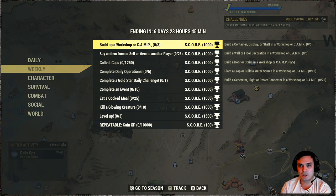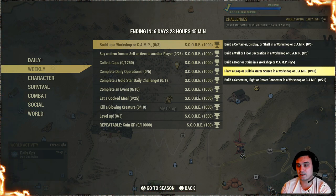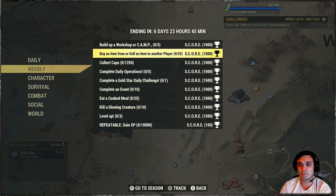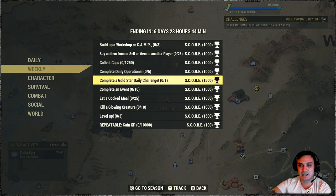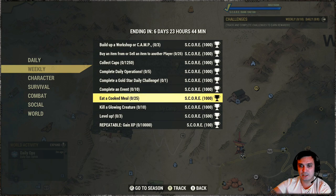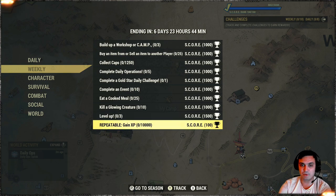For the weeklies, we got: build a workshop or camp — build display shelves, floor decorations, stairs, doors, plant crops or water supplies, and so on. Do three out of five from here and that gets completed. Buy an item from another player 25 times — meaning buy one bullet 25 times. Collect caps — 1250 caps, pretty straightforward. Complete daily operations five times. Complete daily challenges — if you're doing your dailies each day, this will trigger automatically. Complete an event 10 times. Eat cooked meals — cook your food and eat it 25 times. Kill a glowing creature 10 times. Level up three times — repeatable. That's all pretty straightforward.